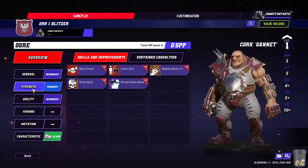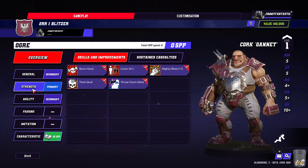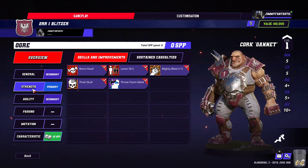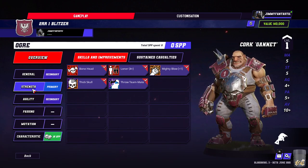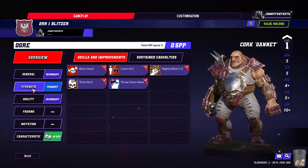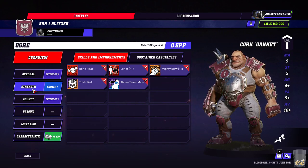The same thing I would normally do is start with Guard on this guy, and then Block if you want it. Save up for Block if you want. Otherwise, the key skills are Stand Firm and Brawler. Just Guard and done is fine for an Ogre.